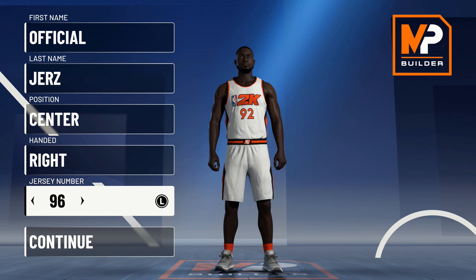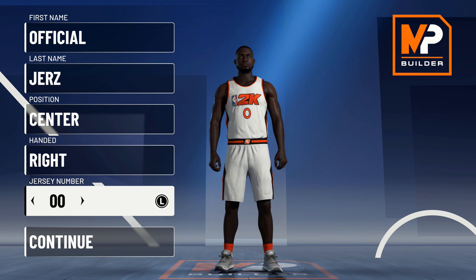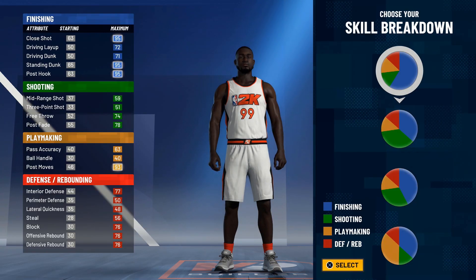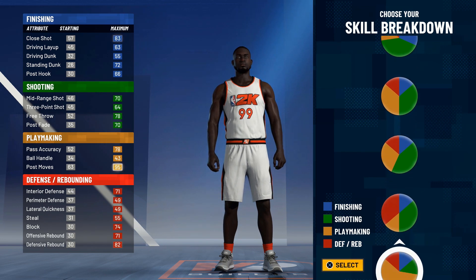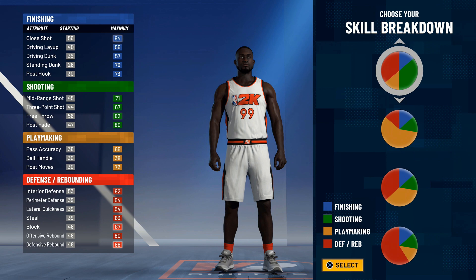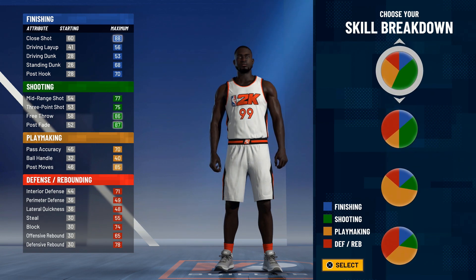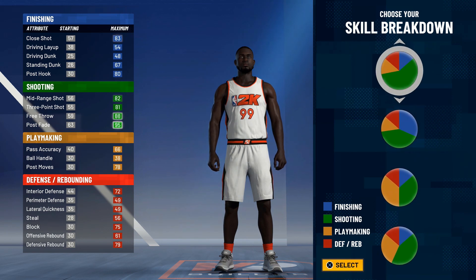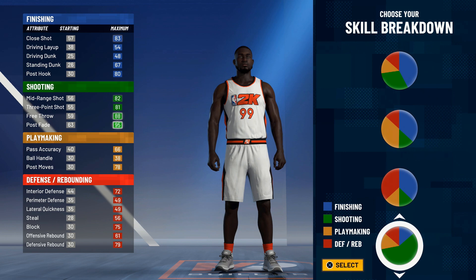Going with jersey number 99 — double zeros looks tough though, but whatever. Now, if y'all really get me, I am not a big man in the traditional sense. I'm a finesse big — I want that nice touch, I want that jump shot, I want that hook shot. I'm not a dunking big man. I want that finesse big, that post fade big, so I'm going with the shooting pie chart.